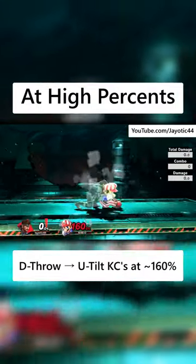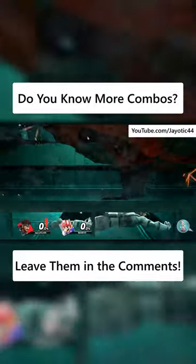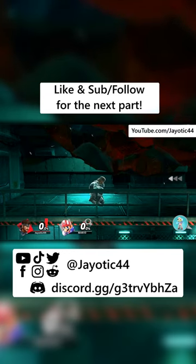And finally, down throw into up tilt confirms around 160%. Do you know any other useful combos? Let me know in the comments down below. And be sure to like and subscribe for the next part.